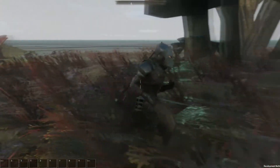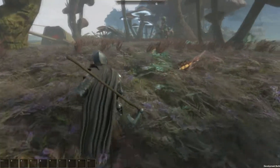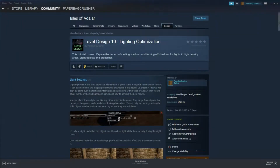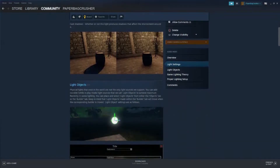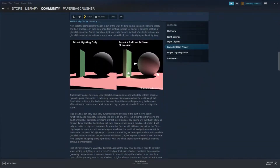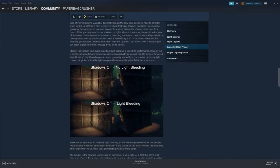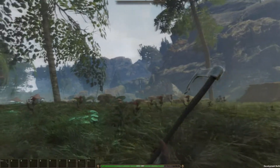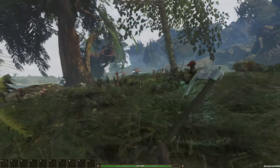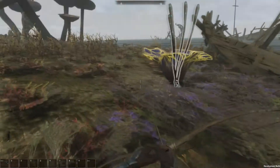The level editor is included in the early access release, and there's already a few people starting to work on mods. You can learn how to use the editor by checking out the Steam guides we've made and posted in the community hub for Isles of Vatalar. If you happen to be interested in modding, we recommend that you join the Discord so that you can chat with like-minded people and also ask questions as you go. A link for the Discord will be included in the description of this video.